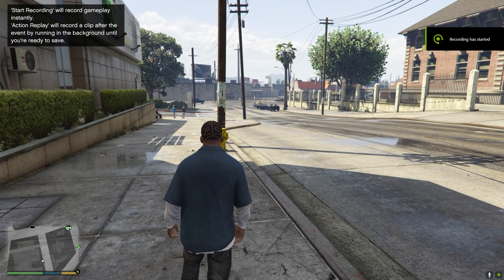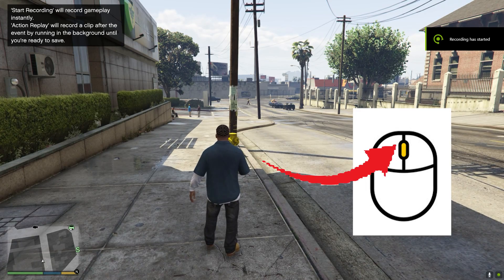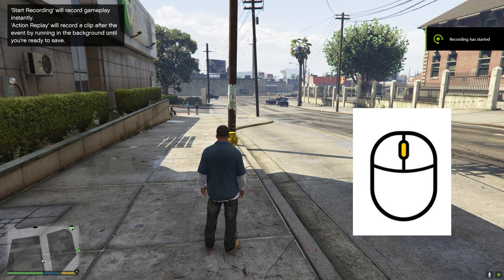To kick things off, let's get your in-game mobile out. All you need to do is press your scroll wheel button — yep, that's it. A simple tap and voila, your phone pops up.